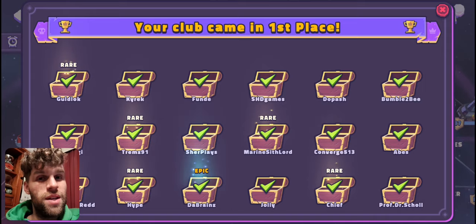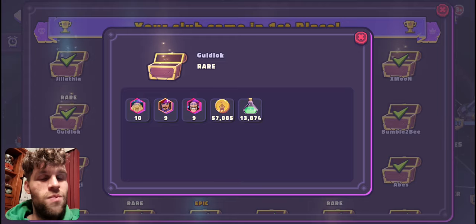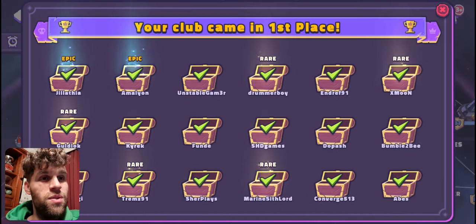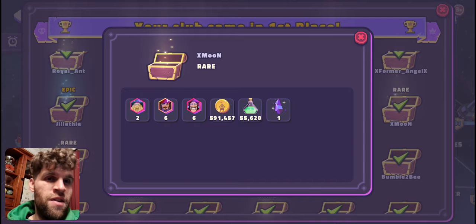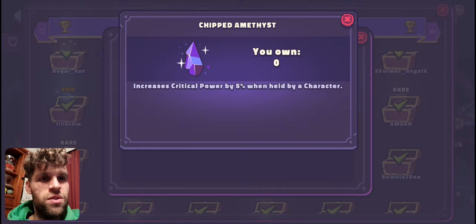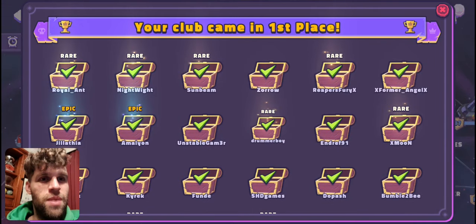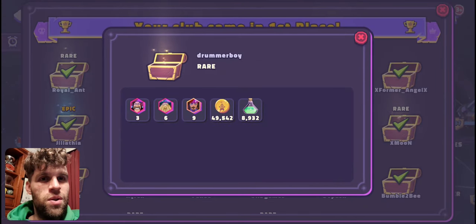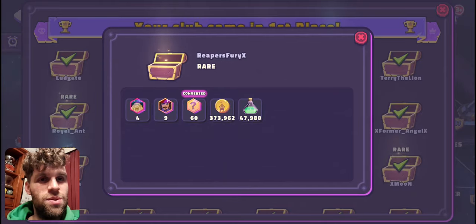I personally think attack speed is going to be one of the best stones. Wow — 10 Davies, 56 gold. The gold amounts — there are some pretty low gold amounts out there. Moon got two Davies, nearly 600k gold, and he got a stone as well. That's pretty amazing. Drummer got six Davies and really low gold, so the gold amounts seemed to be a bit down this week.